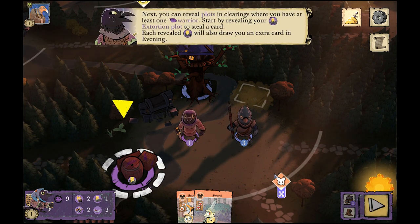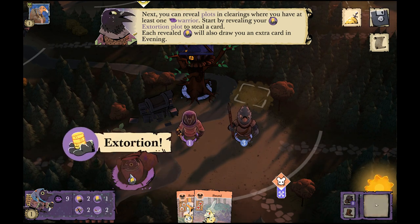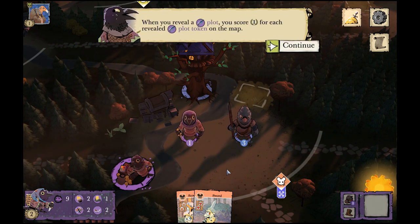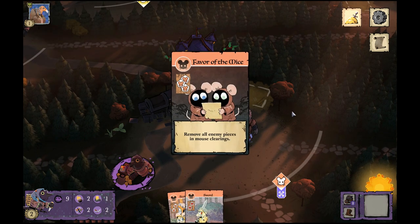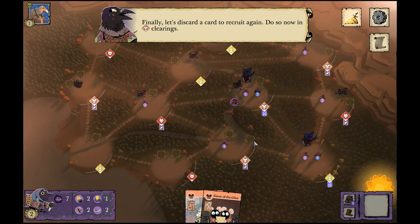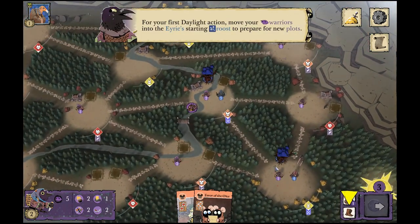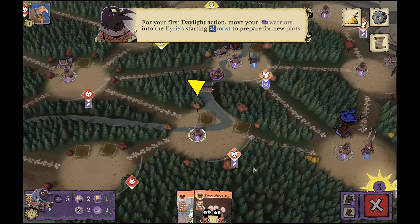Before revealing, we do some crafting — for every face-up or face-down plot you can do crafting, and we got one point from that card. Now we go to reveal plots: you have to have a warrior in that square, which we do, and we score our one point. Most times you won't have the luxury of defending that plot with only one troop, since three Eyrie warriors would easily wipe us out. We can discard a card to recruit in that particular clearing.